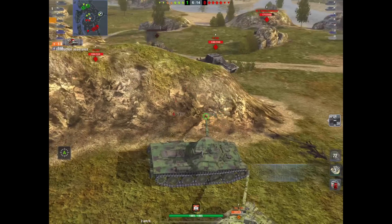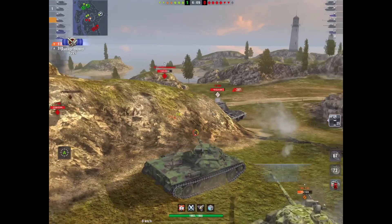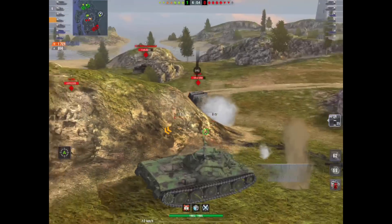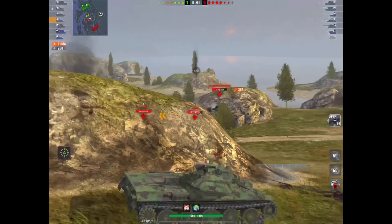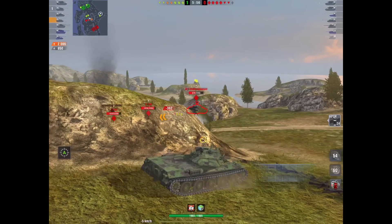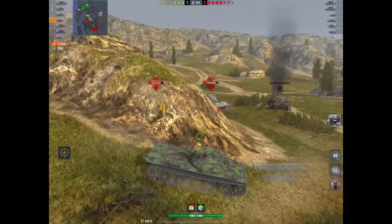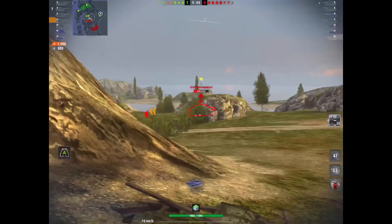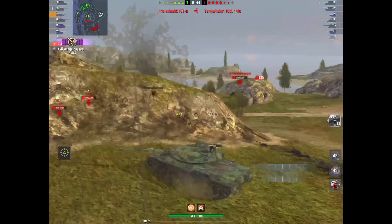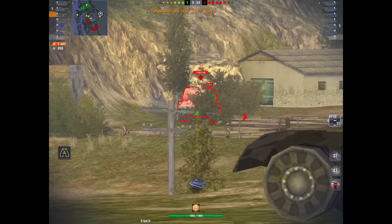I was lucky enough to be in a tournament recently with Foxy in a Tier 10 tournament. I rolled out in my 268 and he rolled out in a Bat Chat, and he got over 6,000 damage in one of the games. Here he is in the STB-1, taking a really commanding position. He's already dished out almost 3,000 and the game's not even two minutes in. He's at 2,447 after only about a minute and a half — that's just spectacular.